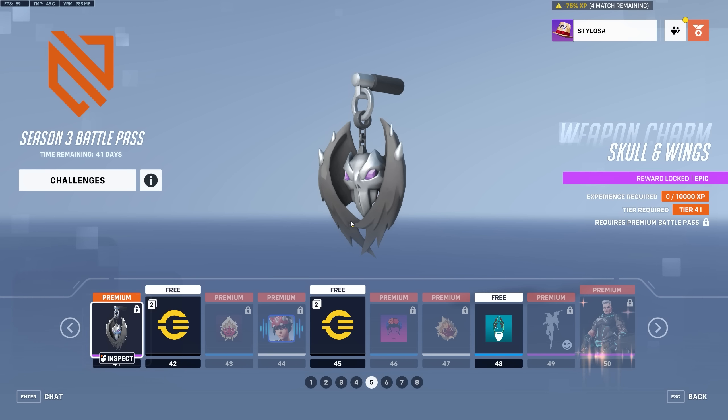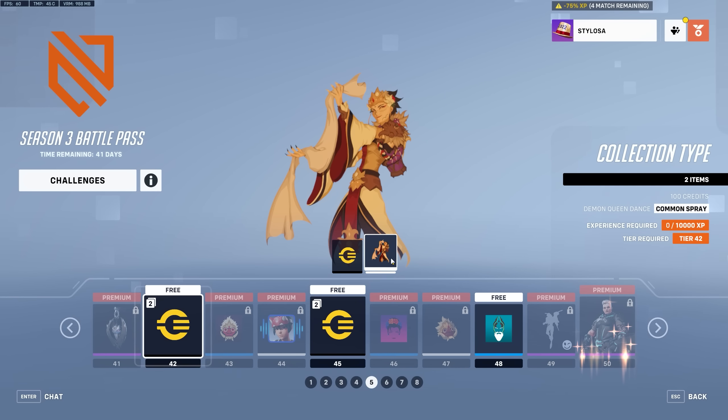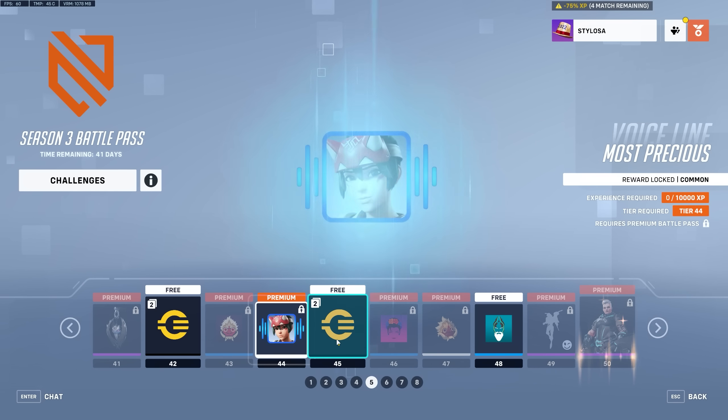We get the Weapon Charm for the Junker Queen skin. So again, you get Weapon Charm, Name Card, Spray, Player Icon, and Skin — that's how they do it. More credits, then we get a Spray for the Demon Queen, and the Demon Queen Player Icon.